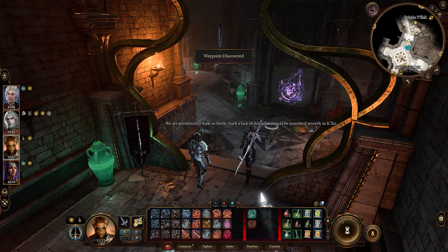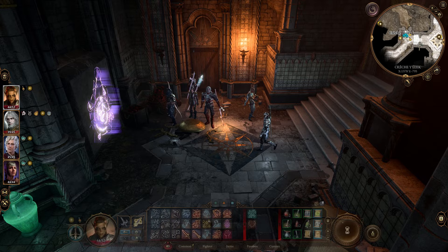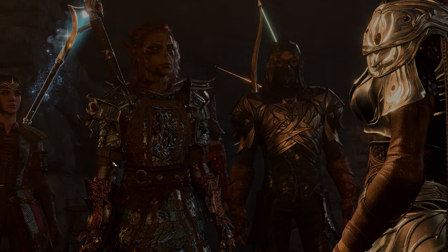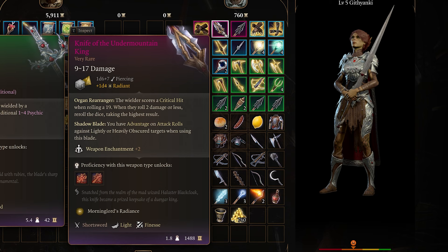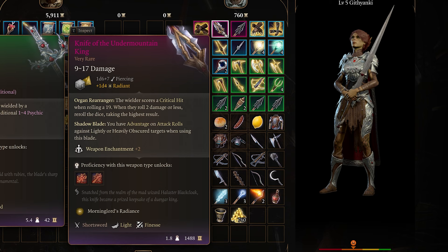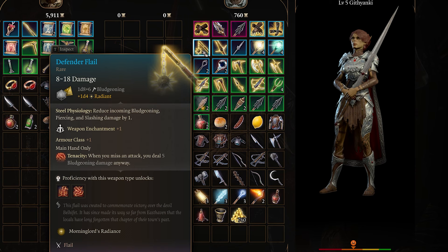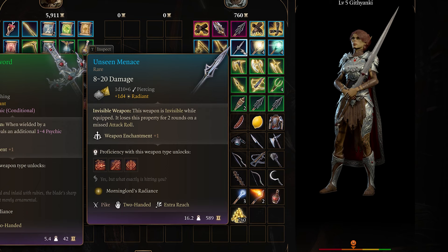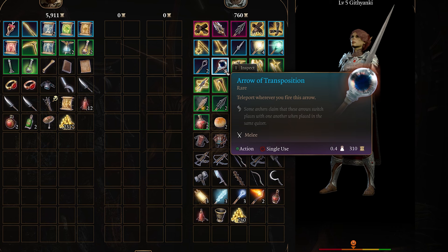The waypoint is just sitting right over here, and right nearby the Kreshelek waypoint you can open this door and there's a vendor standing right here. This vendor has the Gloves of Dexterity, the Knife of the Undermountain King, the Daredevil Gloves, Vital Conduit Boots, Defender Flail, Lirethian's Wrath, and Unseen Menace.